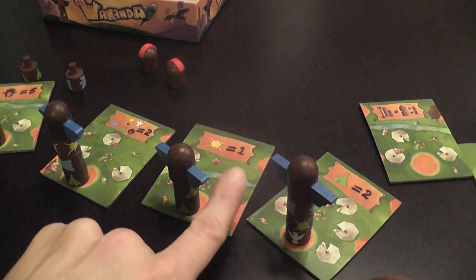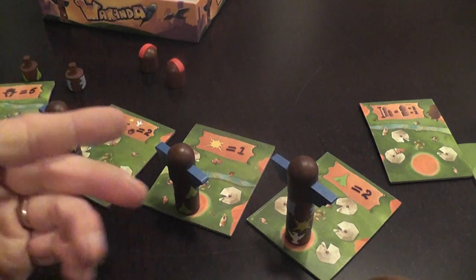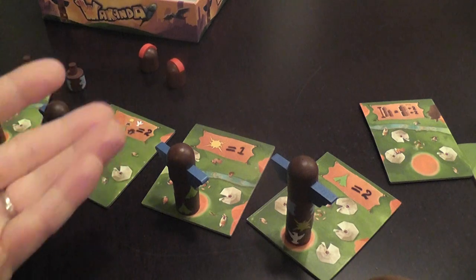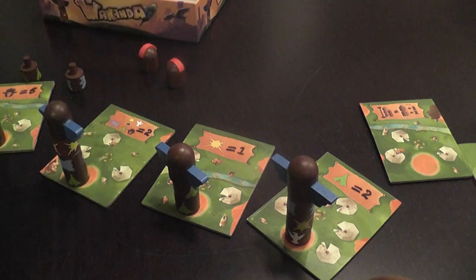This tile means each sun scores me one point — I see one here and one here, that's only two points, not too good. However, the sun is a special symbol: the player who does not control the sun tile loses one point for each sun they have. It may be that the sun tile isn't in play at all — not all tiles are used every game — in which case suns are just bad for everybody. Then I also score two points for each different type of symbol I have.